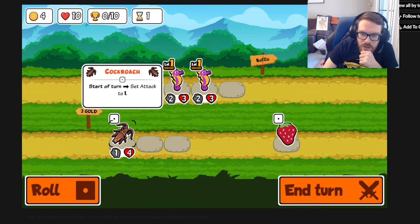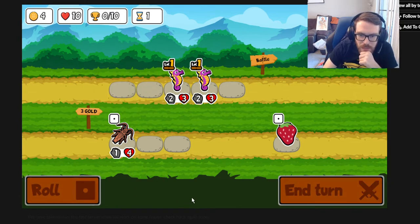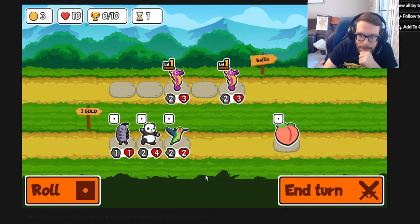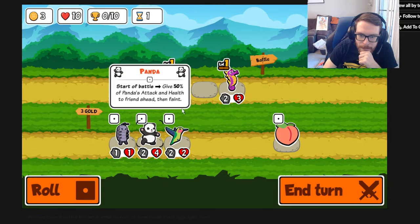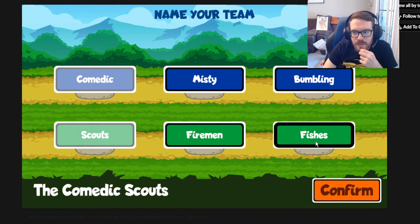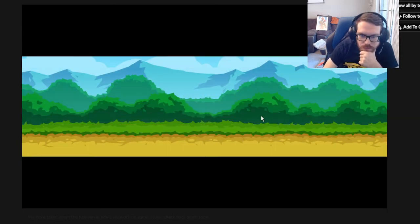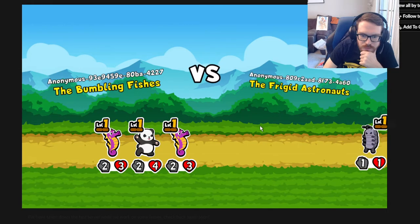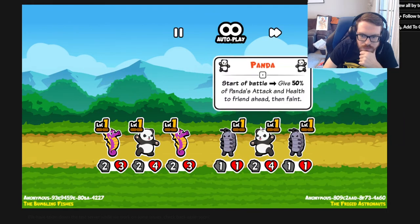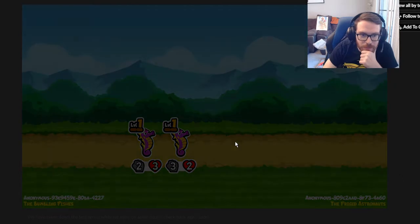If you don't know what the cockroach does: start of turn, set attack to 1. It's kind of goofy - it prevents you from buffing its attack. But it could be good for the fact that it's a tier 1 pet; swapping attack and health with something might be worth it. Panda into a pill bug - that's a rough shop, but if that's your shop, that's your shop. We all know that feeling.